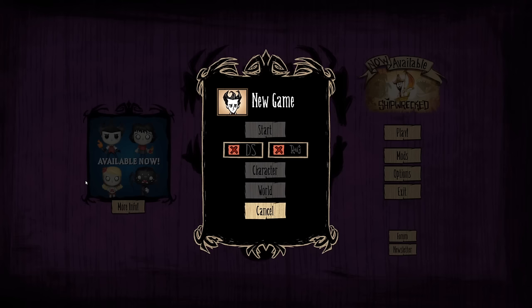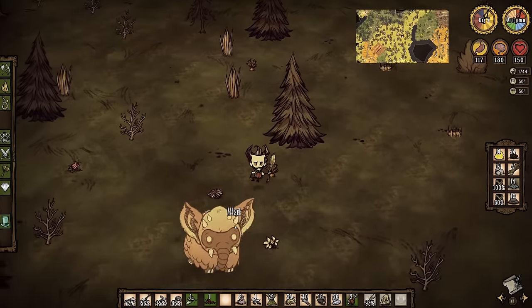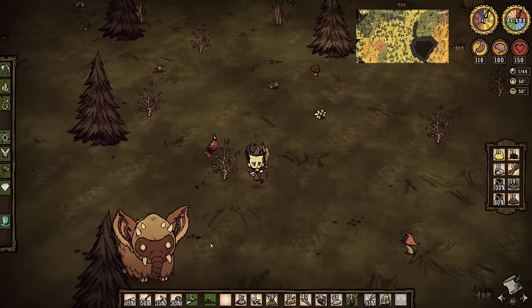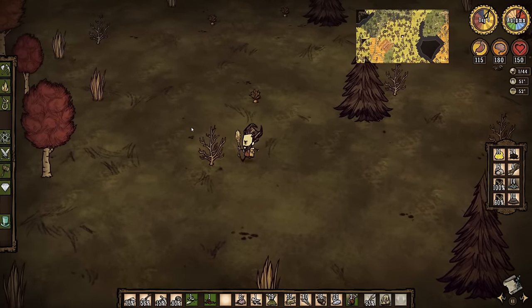Game settings are accessed by clicking the world button on the new game screen. The default settings are pretty good for learning the game, though there is one setting I strongly recommend changing if you're a beginner, and that is the starting season. By default the game randomly chooses either spring or autumn, but autumn is much easier for new players. The weather is much friendlier in autumn as the days are long, the nights are pleasant, and rain is infrequent and short.